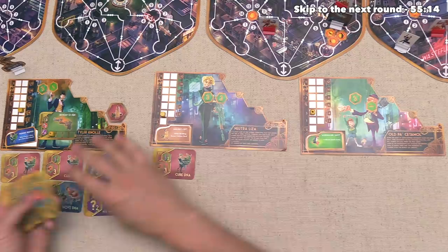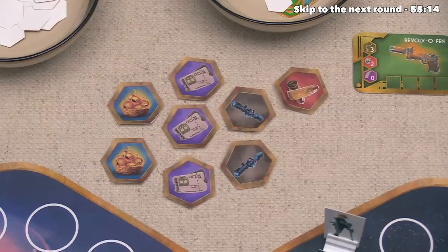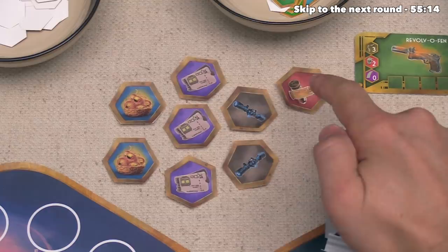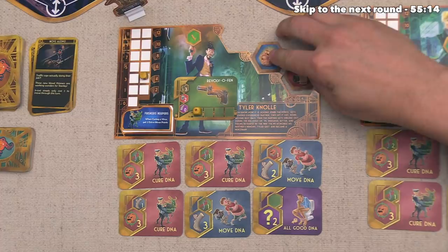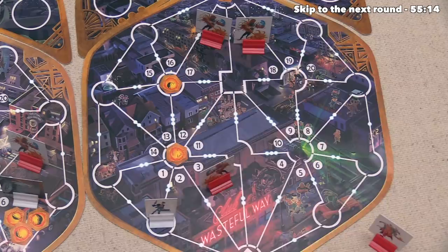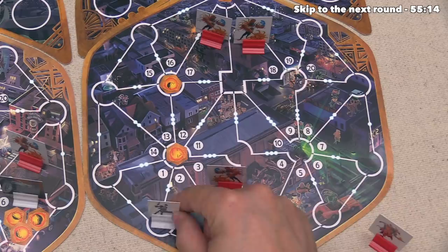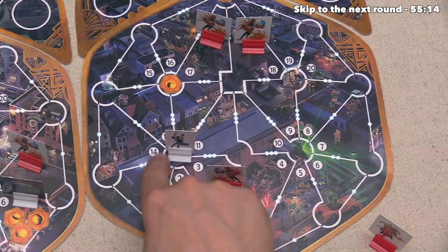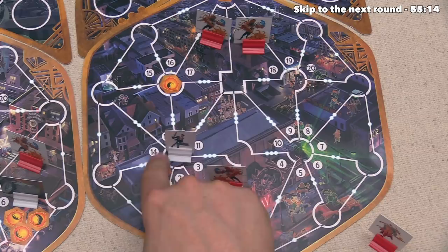And then Tyler Knoll can take their turn. The first thing they want to do is spend three of their DNA, which will allow them to pick up one of these items. The one they want to grab is this egg catcher, because they're planning on walking through a few eggs this turn and they would like to pick them up without having to stop on those spots. After they do that, they've decided they would like to move, starting by using both of these cards for five movement points. When we look out to the districts, Tyler is over here in the fourth one, and with the first two movement they're going to head right over here. Now, normally when you stop on a location with an egg you just get rid of it, but since they have the egg catcher item, they actually get to keep this egg — every two eggs they have at the end of the game will be worth one DNA towards the 30 we need collectively. They've just moved twice, but now they can move three more times.